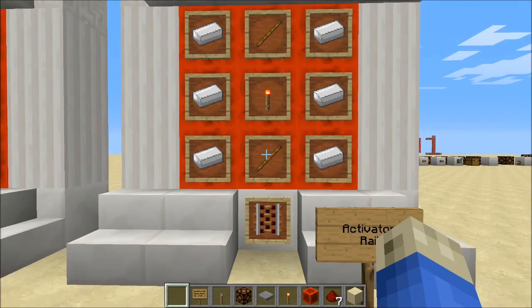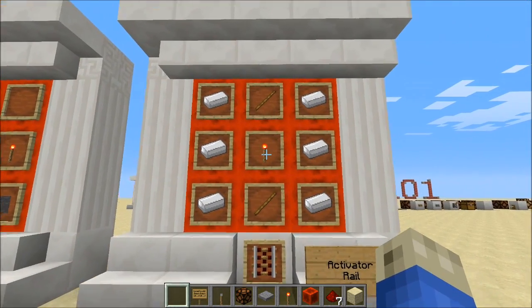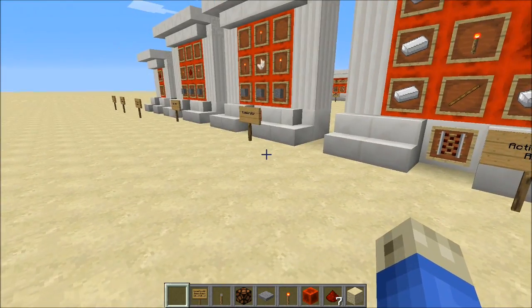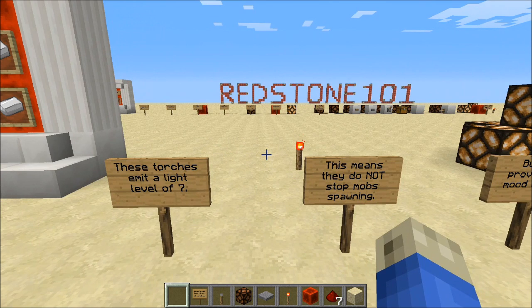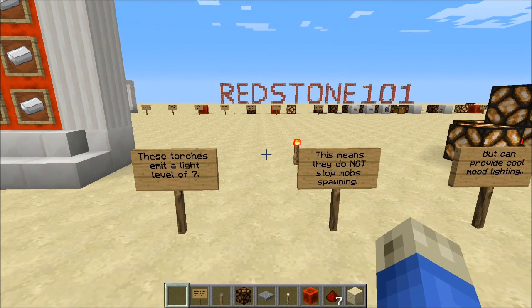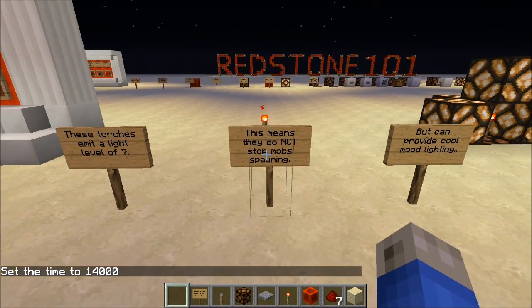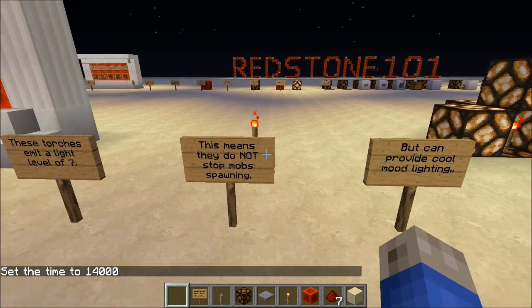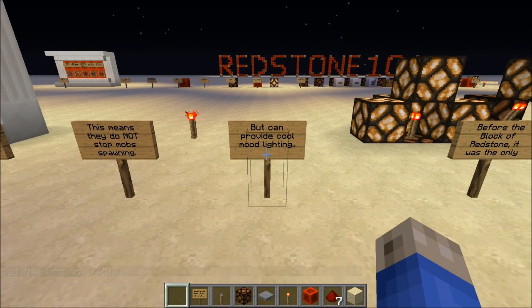Redstone torches are basically just a redstone power source on a block. They do emit light, but it's a light level of seven, which means they do not stop monsters from spawning. I'm in peaceful right now, but they can provide some cool mood lighting — however, you can have a room filled with redstone torches and mobs will still spawn. They do not stop them.